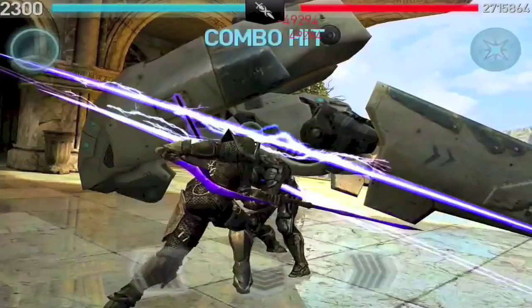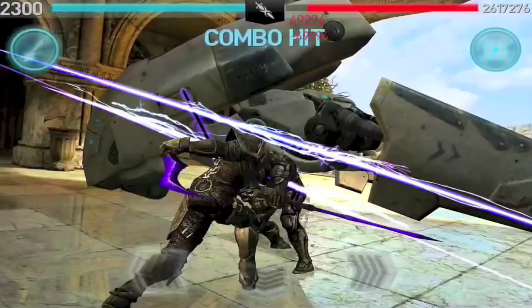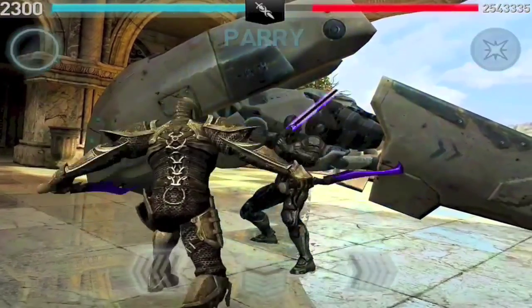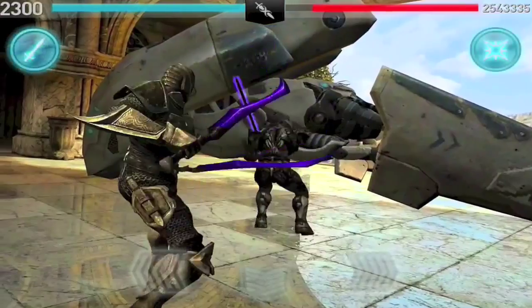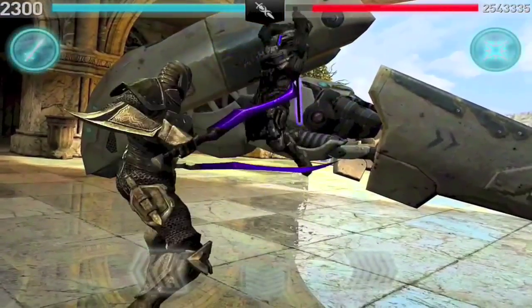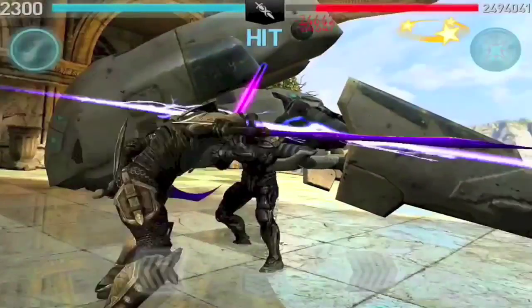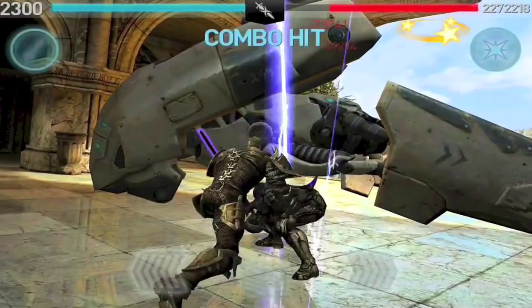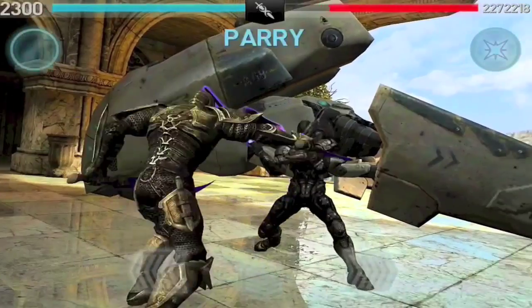When you go back to the fight it goes straight in. You can do the same with the Sky Cage Titans if you don't want to use the weapons that they require. Again, you need to have them equipped before you tap the blue circle and the sword at the top at the exact same time.